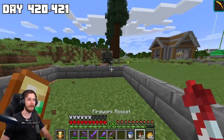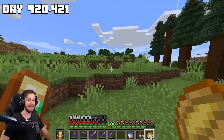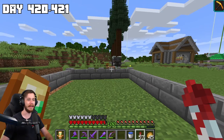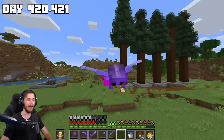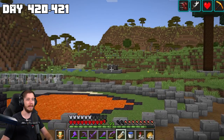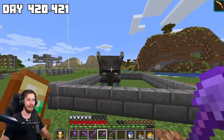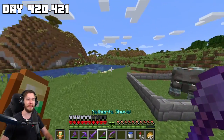All I gotta do is get him up in his little cage — he hits like a truck, I gotta be careful. Let him jump — there it is, now he's in it, now he's stuck! I'm going to grab a name tag and name him Poo Brain. Look at Poo Brain over there looking all cute, looking like he got absolutely defeated. Got his name tag on him, officially got Poo Brain in there.